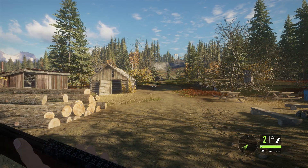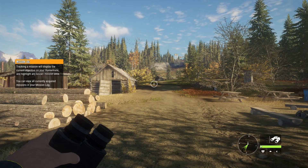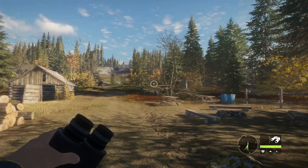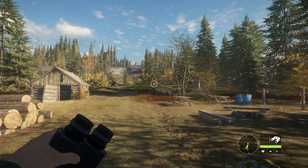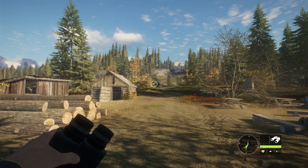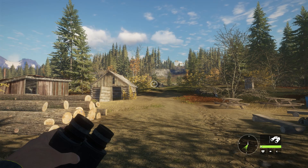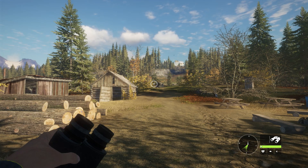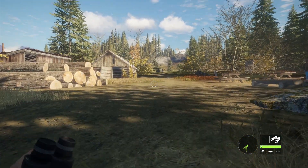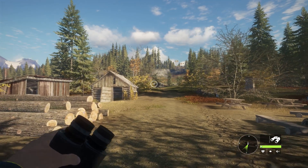Let's scroll to our binoculars. In the bottom right we can see the round compass. The center is our direction we're facing, and the green cone is wind direction — the wind is blowing from the northeast. Next to that you can see our binoculars. Underneath that is our health bar, and underneath that are three boxes. The first one is heart rate, which we'll get into in a second. The next one is visibility to animals: standing is full visibility, crouch is medium visibility, prone is no visibility. Next to that is our noise indicator — that's how much noise we are making.